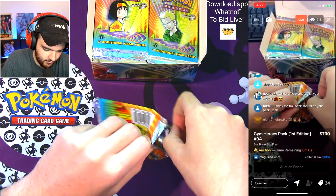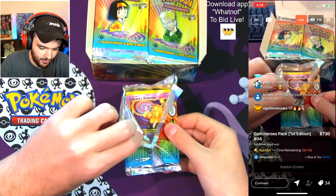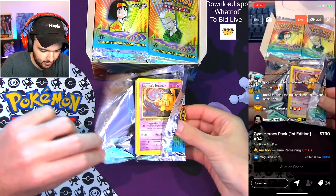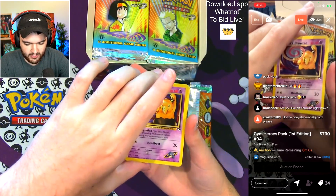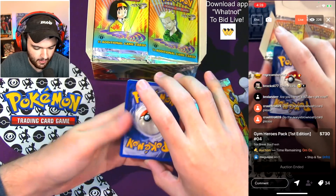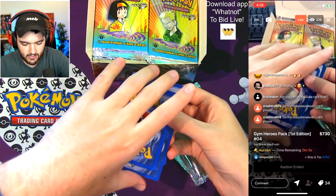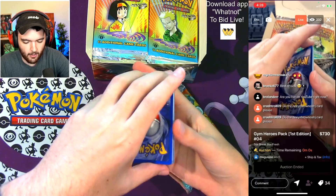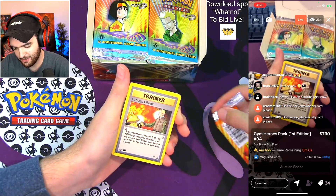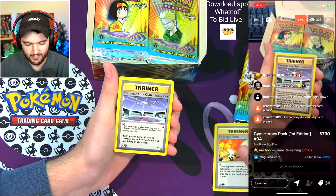Let's open up the top — good stuff, right down the middle. Sabrina's Drowzee right on the top, that's a great card to get started with. That First Edition stamp is looking oh so nice. We need one, two, three, four — I did not know the card trick was four before this. Your first card is Lucid — Lieutenant Surge's Treaty. Got your pack right there. Beautiful.